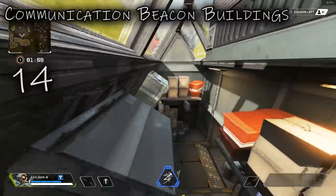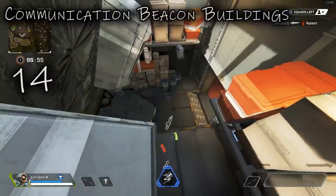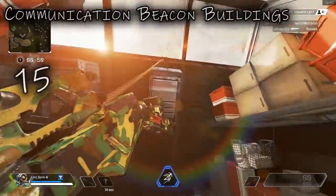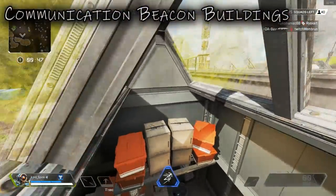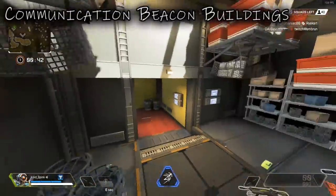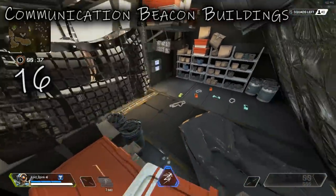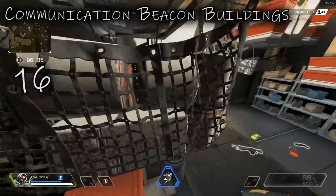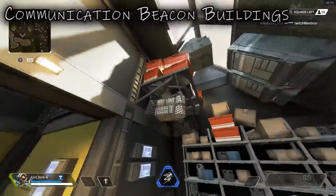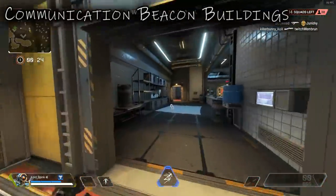Thirdly, you can also get up on top of here — this is very cheeky for getting those headshots in on people coming into the room. And if you've got some skilled parkour, you can actually jump onto this one as well. You can't get up onto this bit — there's like an invisible force field — but you can get up here, which is another very cheeky spot. It looks like you're mostly invisible when you hide behind it, but there is a small gap you can see and shoot through.